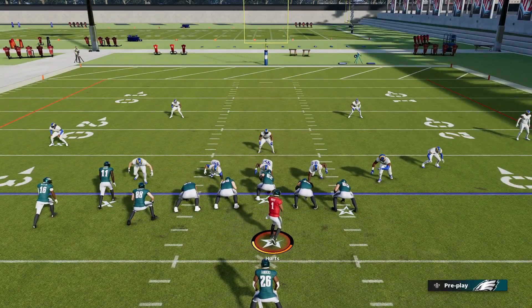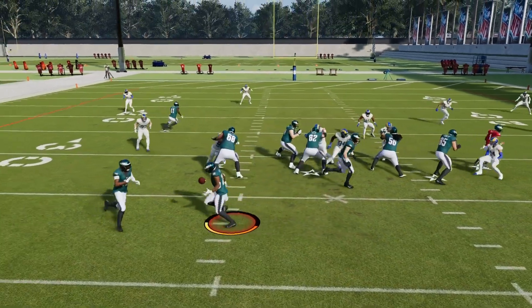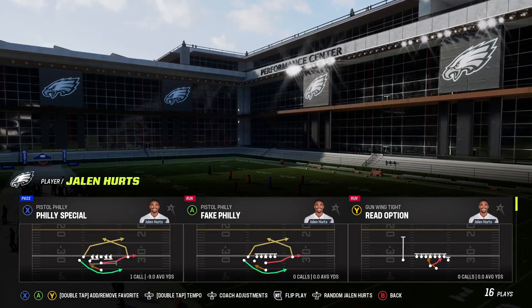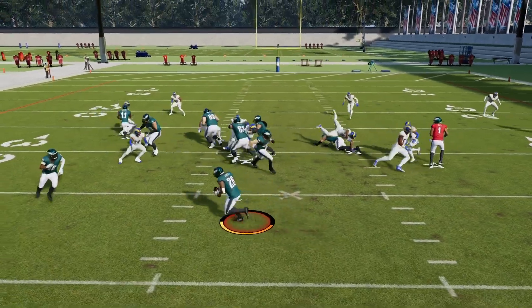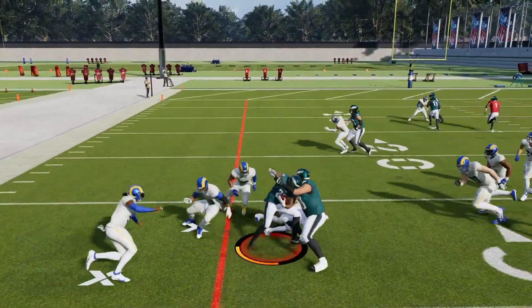My final one is the Philly Special. This is a really good trick play because you have a receiver running as a quarterback, so if you have Quez Watkins or something, it's really good. You can also do the fake Philly if you mix these up.